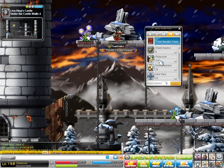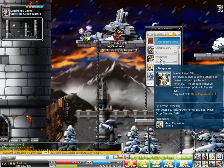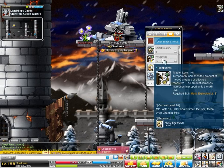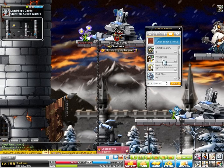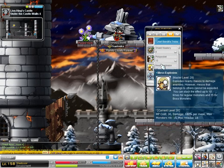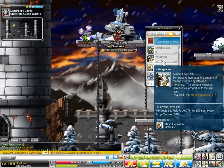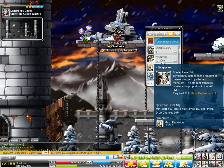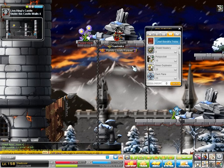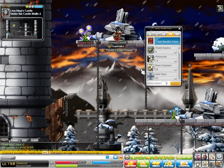Pickpocket is an activated buff. At max level, you'll drop mesos at a 60% chance per monster. I would say max it. A lot of people pre-Big Bang said not to max it, but right now I'd say max it — there's really nothing else to max. It has the shortest buff time at 150 seconds, which is close to other main skills, but it'll run out first compared to Shadow Partner, Haste, or Meso Guard. So keep that in mind when you activate your buffs.